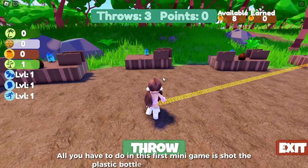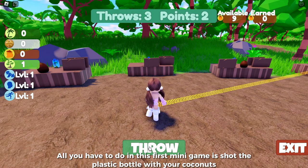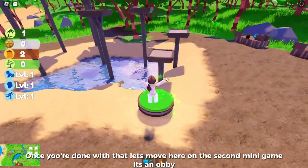Let's do the first mini game. All you have to do in this first mini game is shoot the plastic bottle with your coconuts. It's okay how many points you get, as long as you played the mini game.